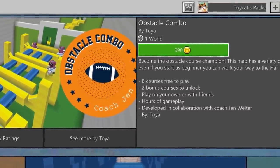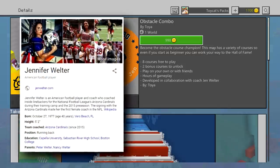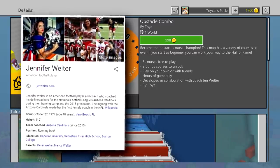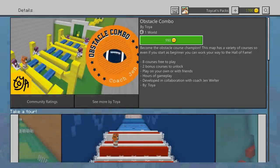The other thing is it says developed in collaboration with Coach Jen Welter. So I had to look up who Jen Welter was. Apparently she is an NFL player, an NFL coach, and most interestingly to me, now a Minecraft map maker. So that's quite the resume. Let's see what an NFL coach slash player can actually do for a Minecraft map.